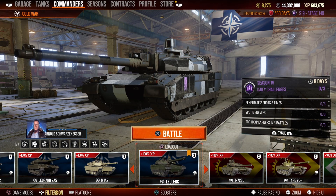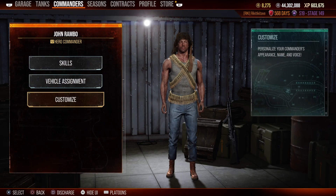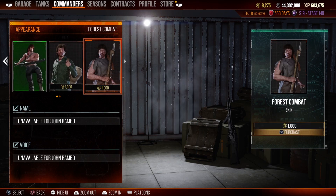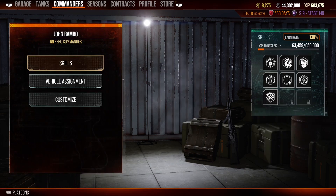Second, we have crew customisation. 2D crews have been around for a while. 3D crews are the newest to arrive to the game, and with them come some additional customisation options that are not available to 2D crews.